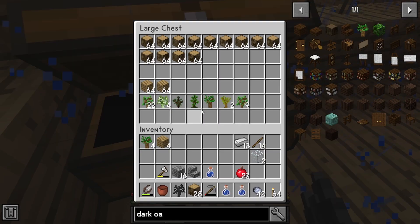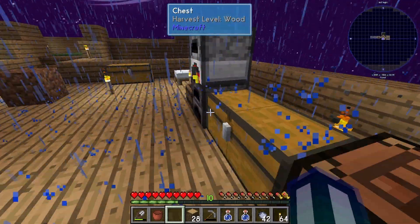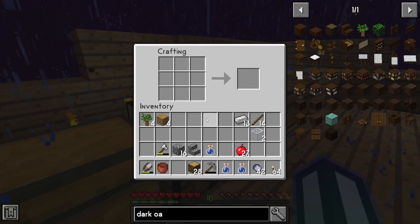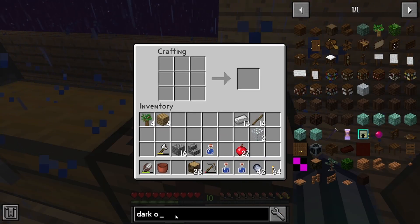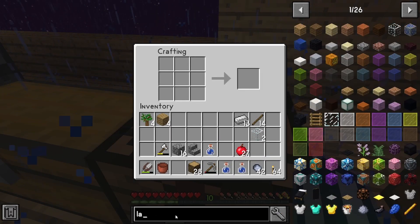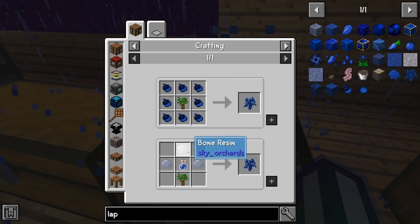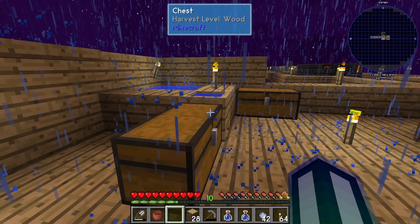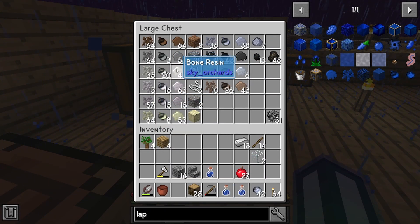That's enough for now — four dark oak saplings, that's plenty. What did I need — bone? It's clay and bone. Okay, clay and bone, perfect. So I got three bottles, I got four tree saplings.